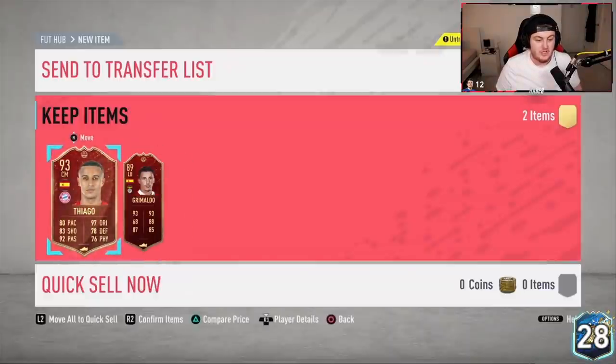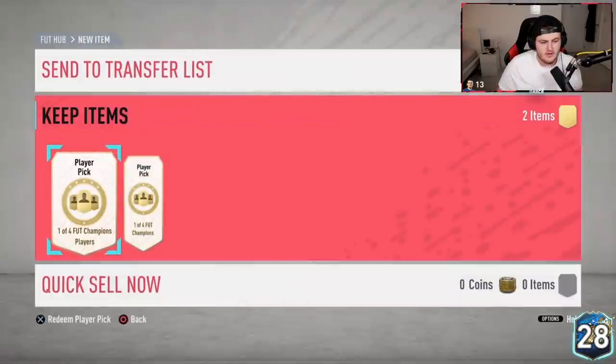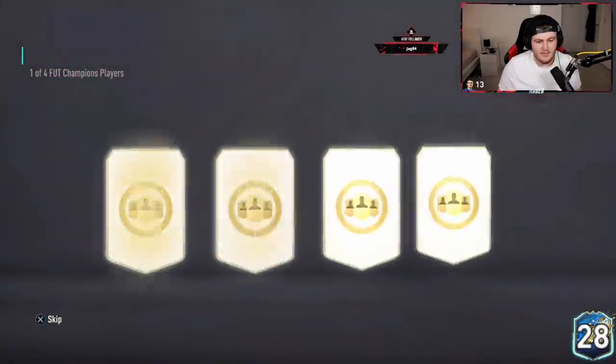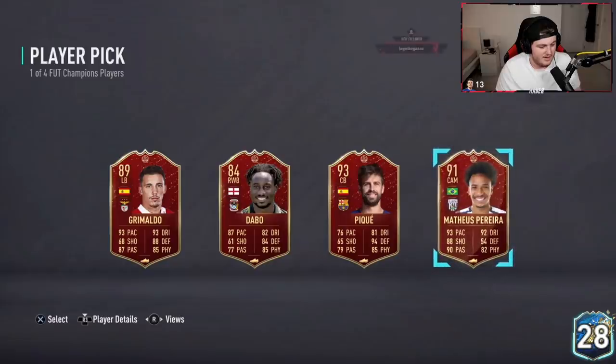Gold 1 rewards now. Come on, let's see some dubs. First player pick — three very good players right there. I would probably say Pereira for the fantastic CAM, but there are some pretty good ones. He wants Pereira. Second player pick — let's see what we've not seen yet. Joe Gomez! I would go Fernandinho here. He wants Fernandinho. Definitely the best shout out of all of those.